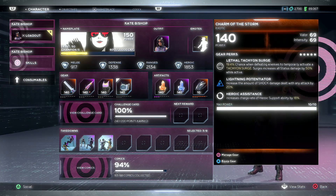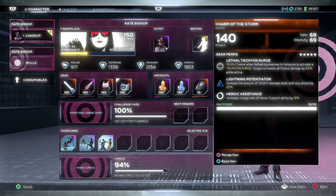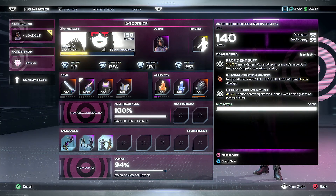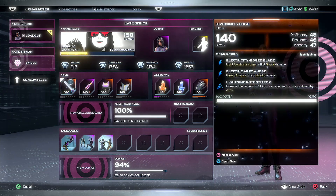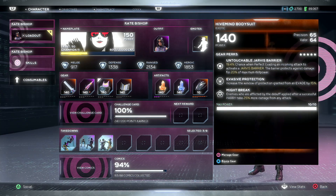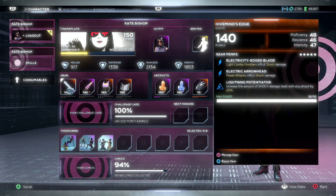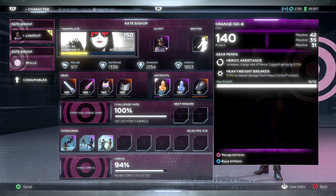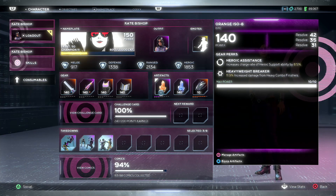In the fourth slot I'm running Charm of the Storm, which further enhances our shock damage from power attacks. We've got the shock potentiator, plus when defeating enemies there's a chance of getting a tachyon surge. Between the tachyon surge and damage buff, we pretty much have those up all the time along with a high chance of getting a full intrinsic meter back. Everything synergizes really well here — there's very little area for improvement, though it's an older piece so higher stats from the mega hive would be ideal.